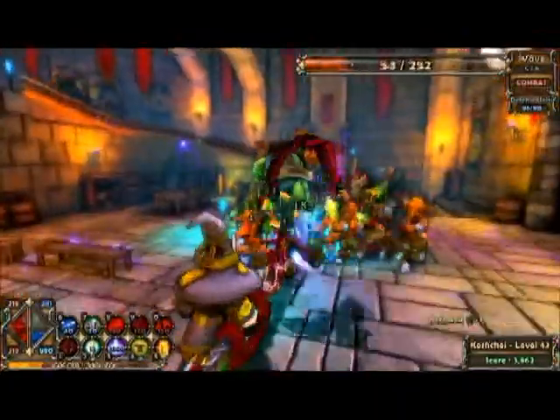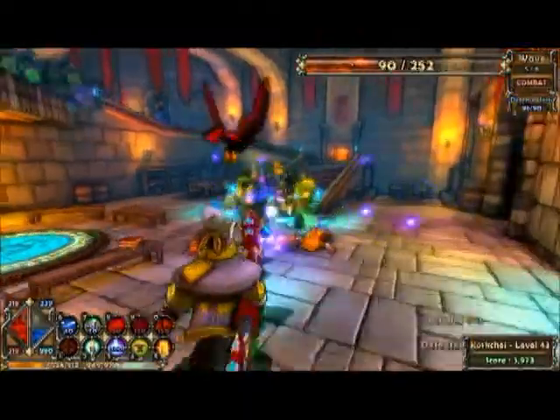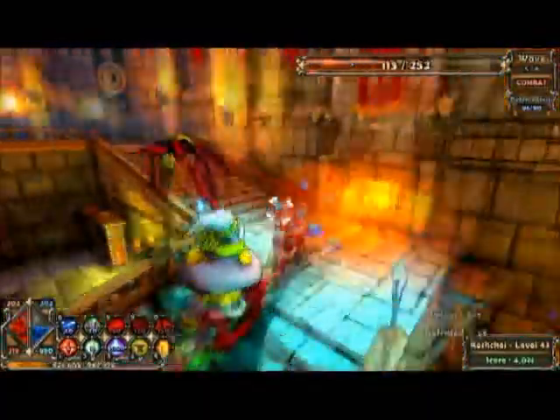These strategies do work on most levels, and any of the towers could be substituted with anything else — it all depends on what level you're at. I just got hit. That's going to make me lose points at the end.